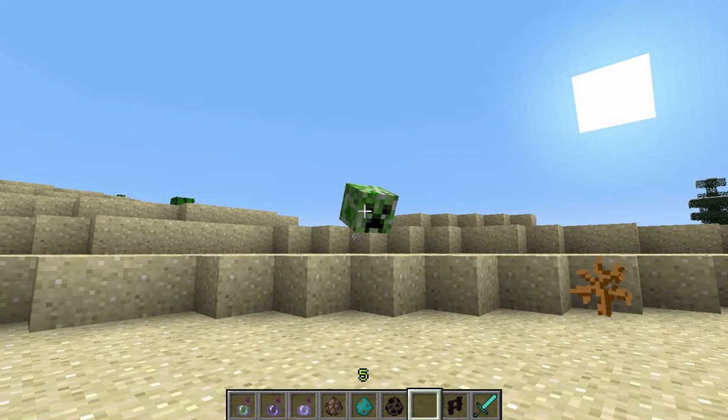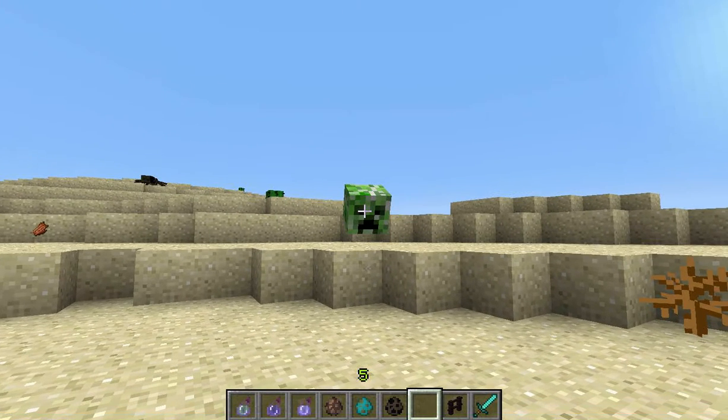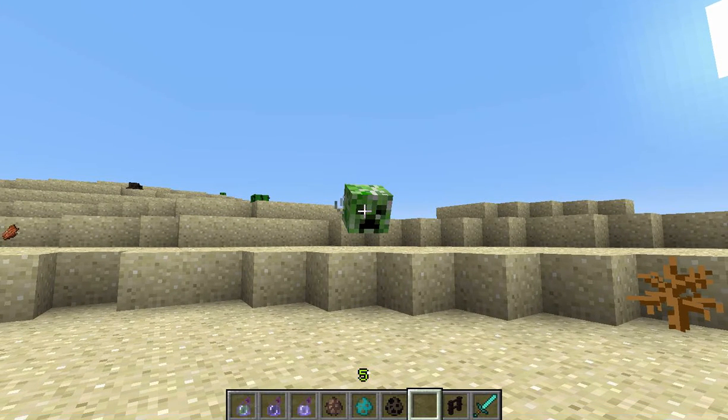So yeah, that is one of the purposes of the masks that you can now get. Another purpose of the wither skulls that you can get — the wither masks — is that you can use them to actually spawn a wither boss.